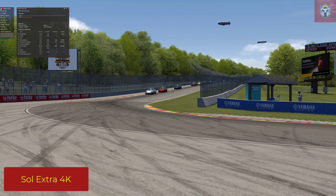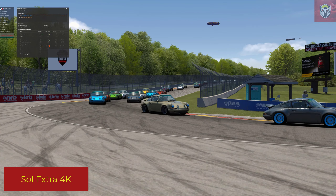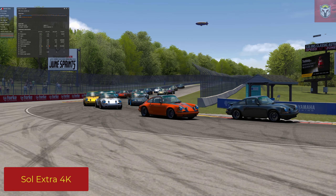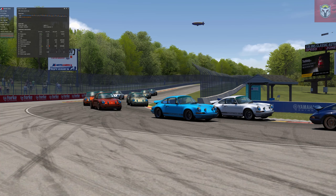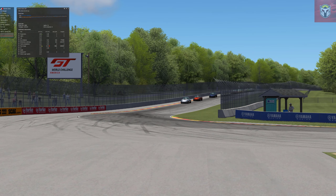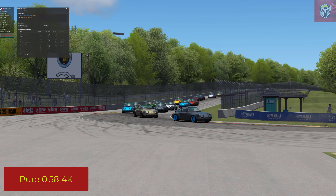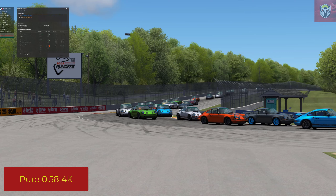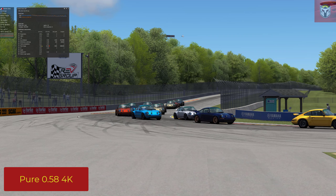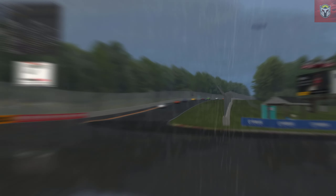First up we have Sol Extra on 4K. I've got the CSP render stats in the top corner and also the Assetto Corsa render stats, which give you a little bit of different information. Now the one thing I would ask you to do here is look at the quality, because the quality of the lighting and the way the lighting works is the main reason to move over to Pure. Pure is obviously still in development and Peter has been open to say that Pure is going to be the basis of Sol 3.0. So now we've got CSP 1.77 Preview 1 fully running.